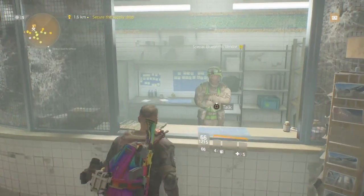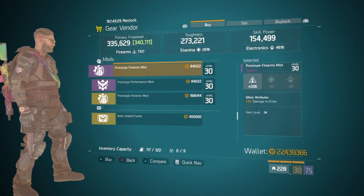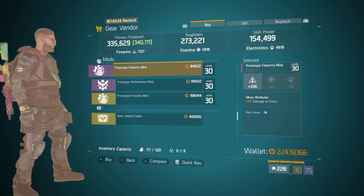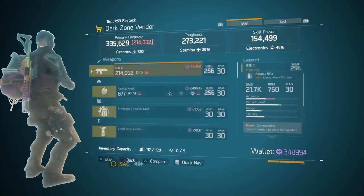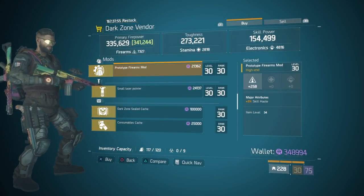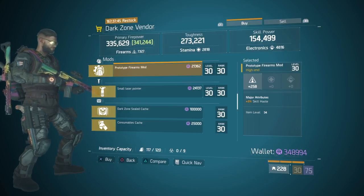Autumn's Hope this week offers a damage to elites firearms mod — 206 firearms, which is above the 200 mark, and 3% damage to elites. A really nice prototype firearms mod for people who enjoy PvE or want to get on with global events. West 31 has a really nice prototype firearms mod — 258 firearms with 3% skill haste. One of the best I've seen in a long while, so certainly head over to West 31 in the dark zone and check it out.